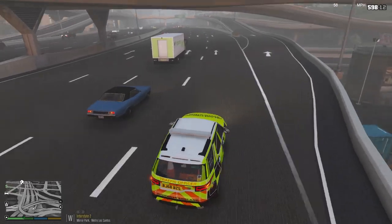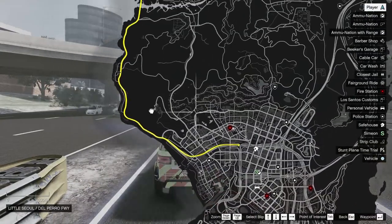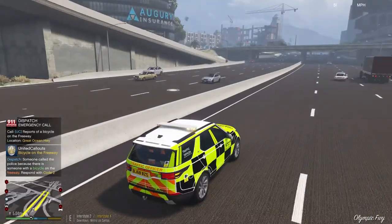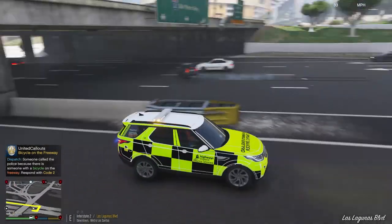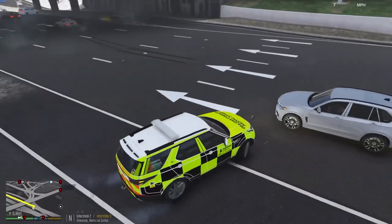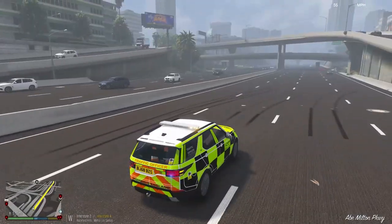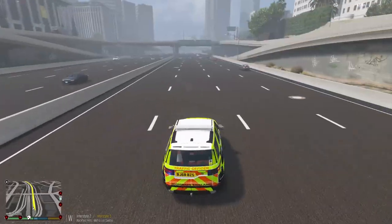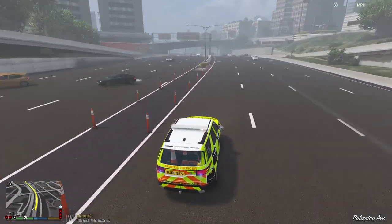We've just got a call of a bicycle on the freeway, which is obviously what we're set up for. It's quite a long way up here, so it's going to be a fairly long response. We can turn on our lights and find a place to turn around to head there. This car is decently fast — not too slow. I did notice there are blue lights on the back instead, but I assume that's just because this is originally a police car converted to a Highways England livery. It's not too bad and not that big of an issue.